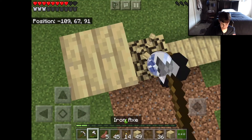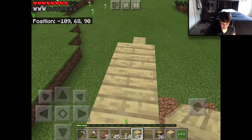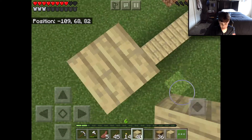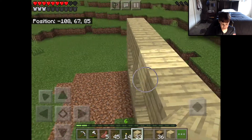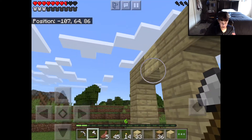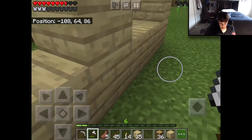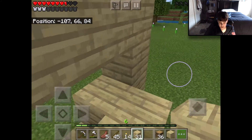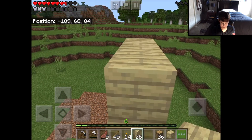We're going to build right here, come around, do the same thing right here, build up, build up, build up three, come around and do that. Then we can make this one a little bit taller, get up here and make that one taller — perfect.